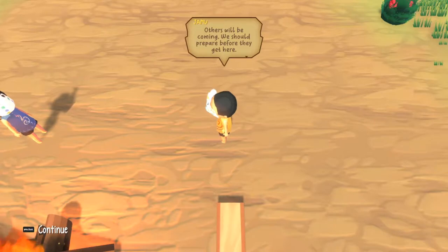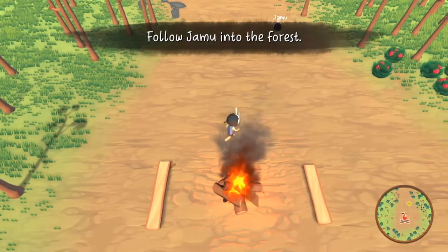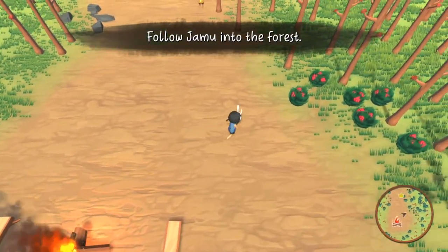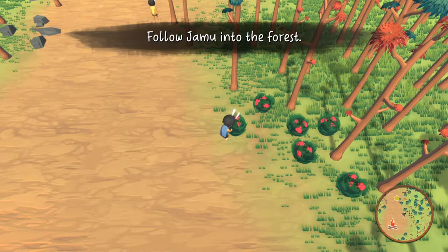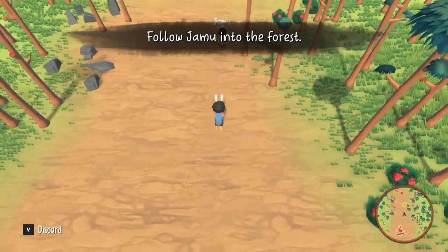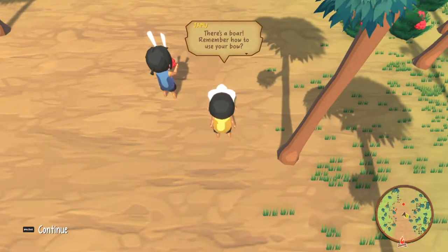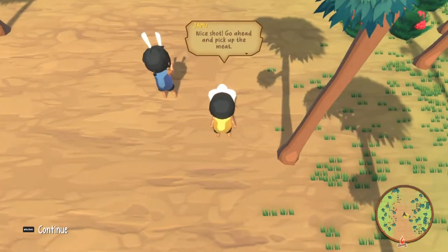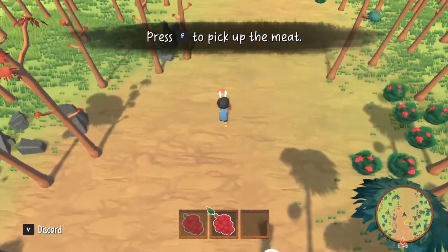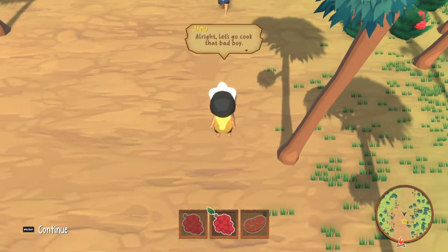Those will be coming — we should prepare before they get here. Let's start by getting some food. Okay, I gotcha buddy, don't worry. Wow, you run really — okay, I was about to say can we run. That has the food, dude. There's a boar — remember how to use your bow? Nope. Nice shot, go ahead, pick out the meat. Alright, let's cook that bad boy.